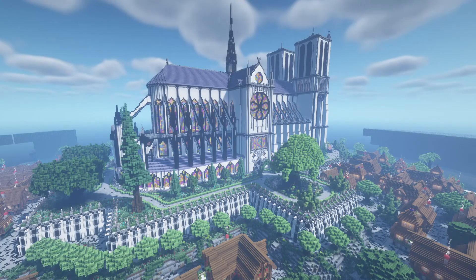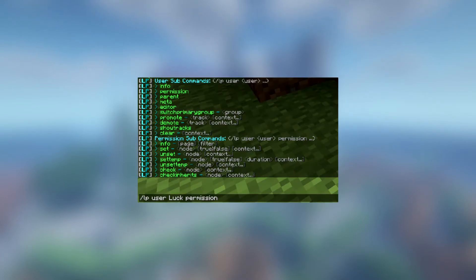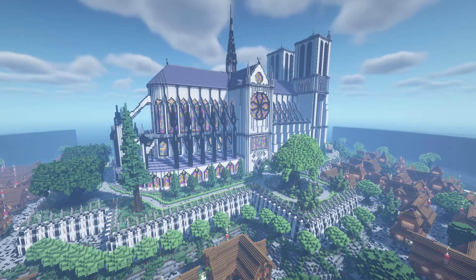The plugin at number 15 is Luckperms. Luckperms is a must-have for server moderators. It restricts the players from accessing certain features that are not intended to be a part of the server, or allows permissions to certain players. This tool becomes useful when players try to act out of line, and the plugin simply makes the job of server moderator a lot easier while being easy to use.